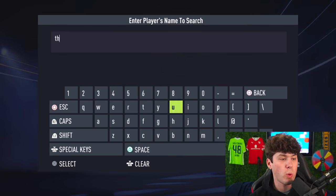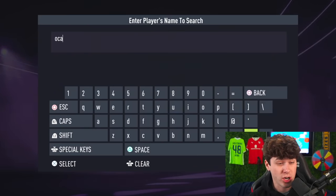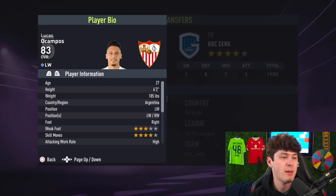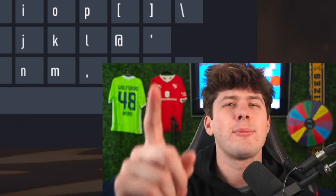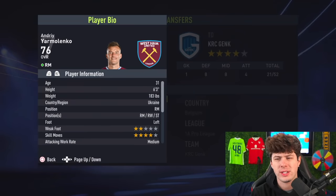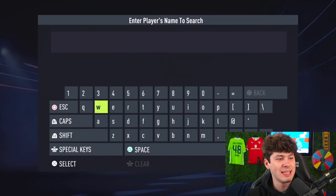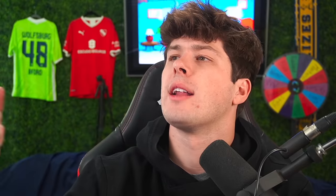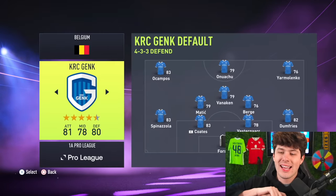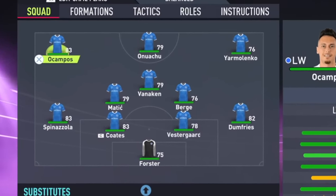Left wingers: Thurum. And Ocampos — the guy you pack a million times — at 6'2". Right-sided players: Zaniolo at 6'3", same height as me. Two strikers: Weghorst, and let's end with a bang — Zlatan Ibrahimovic is on this one. Let's set the starting 11. It's simply just not as good as the other team. 4-2-2 holding. Make this the starting 11.